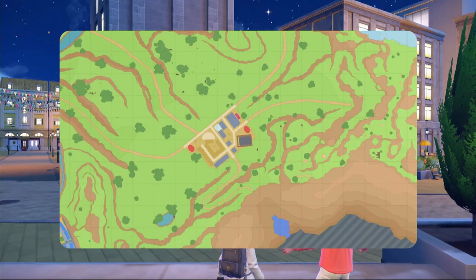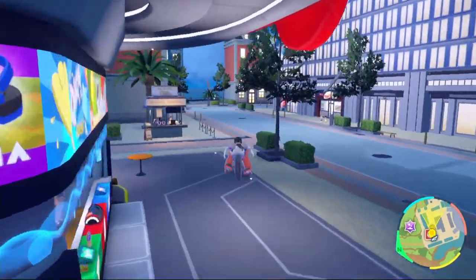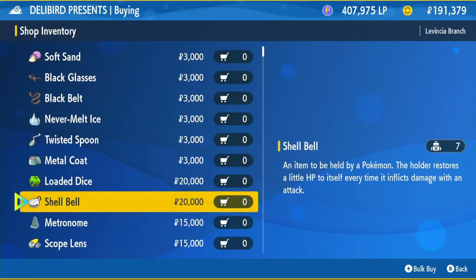Let me show you where to get the Metronome. Fly over to Lavincian North, visit the Delibird Presents shop, go inside, click on battle items, scroll down, and buy the Metronome for 15,000 PokéDollars, then equip it onto your Meloetta.